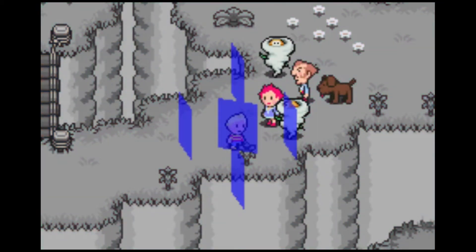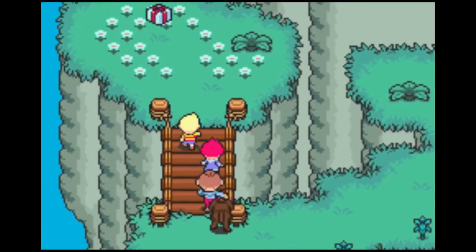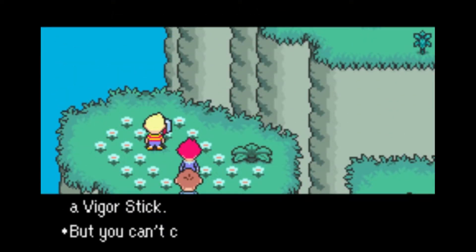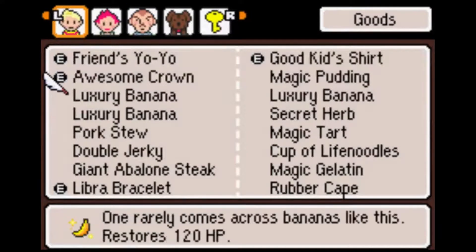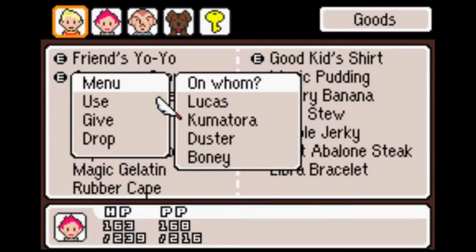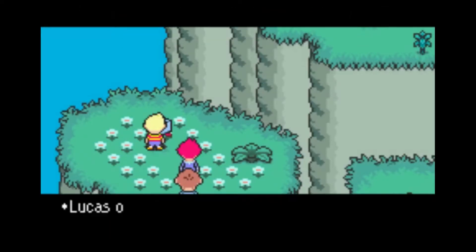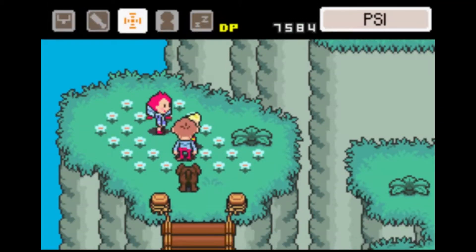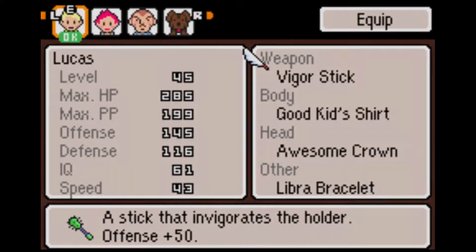There we go. And up here — our inventory's full. Now would be a good time to start using healing items, honestly. And we get the Vigor Stick, which is a new piece of equipment for Lucas. It's a massive upgrade, mostly because I haven't upgraded my equipment since getting the Friends Yo-Yo, but oh well.